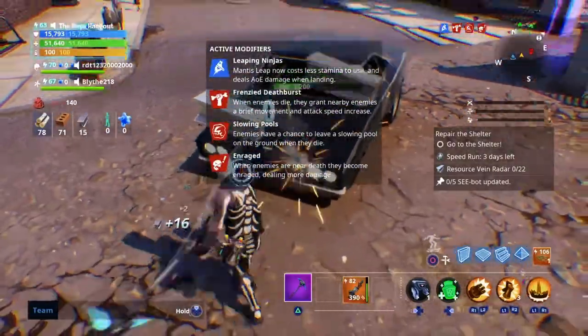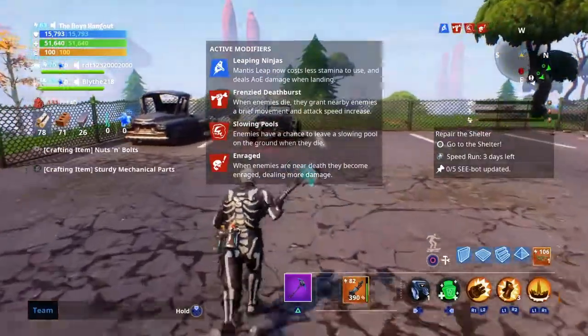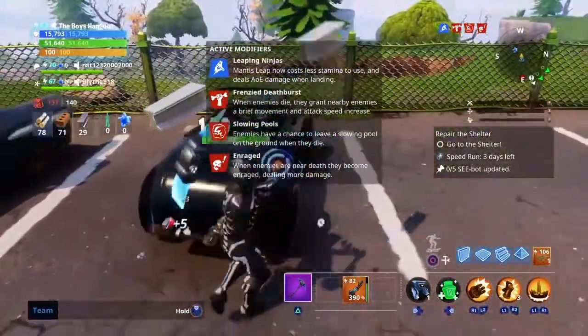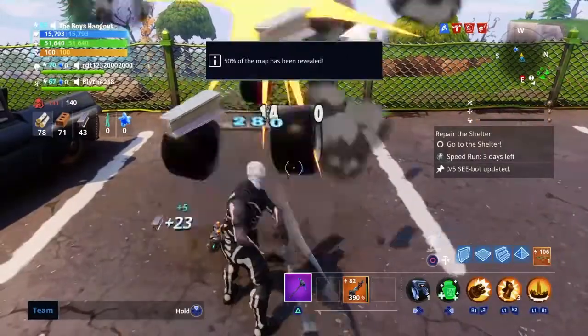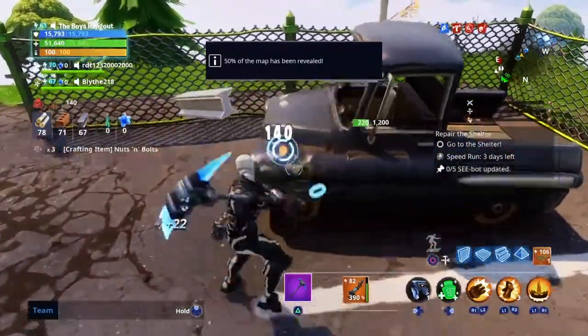We just got here and we're going to break these cars straight away. I always break these cars right away because I need Sturdy. See right there — we already got Sturdy nuts and bolts, and we're getting metal at the same exact time. So what can you lose? Maybe inventory space?